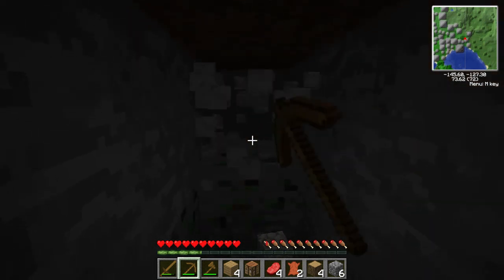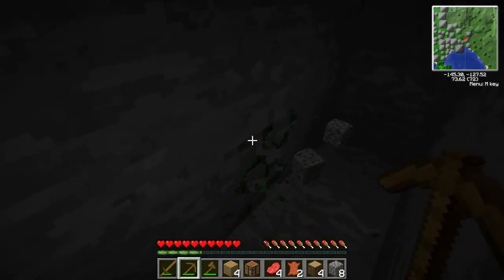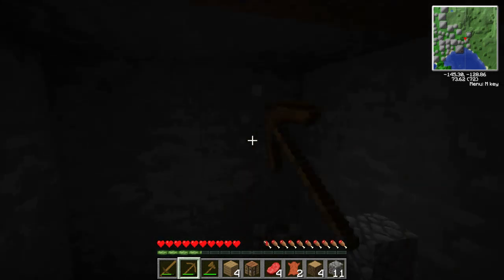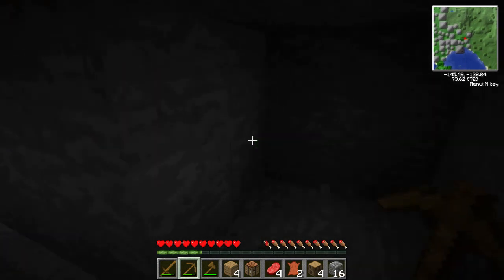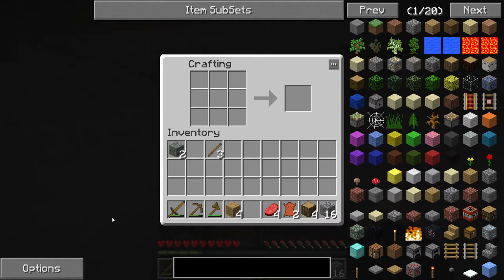We could build something next to this lake because one source of power — I don't know if they have this in Technic — is water mills. Or there's that hill over there. I kind of like just making an emergency shelter at the start of a mine here. Get all the basics.